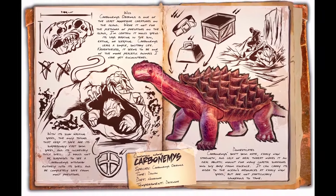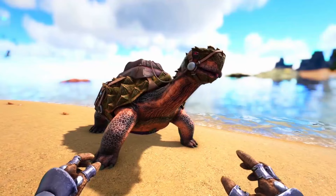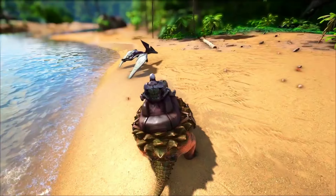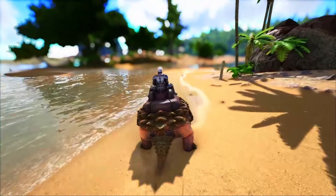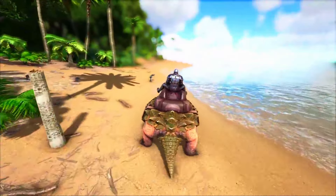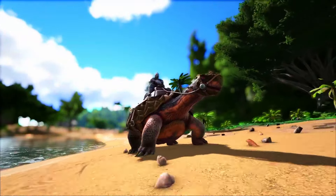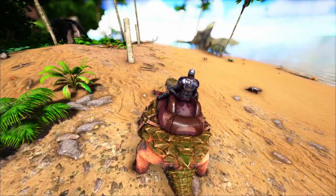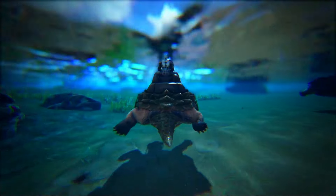At number seven we've got the Carbonemys, and I put it here because I think it could be a really useful starter tame — it kind of already is, but it could be even better with just a little TLC. Maybe increase its movement a little bit, give it some special abilities — possibly some kind of spinning attack that could stun enemies underwater, maybe give it some better gathering features. You could even give it a pack buff. I'm very keen to hear your ideas on what TLCs these creatures should get.